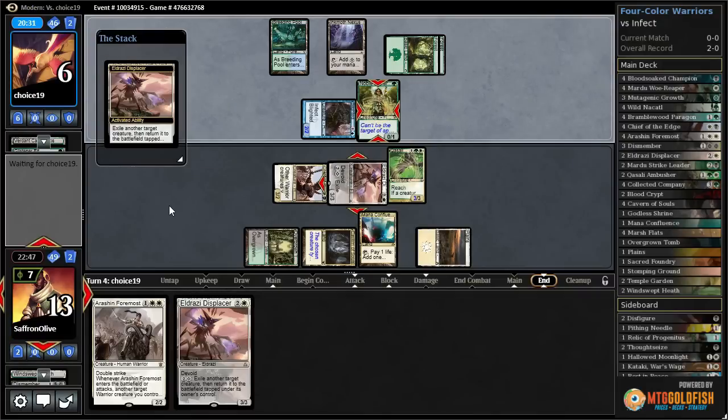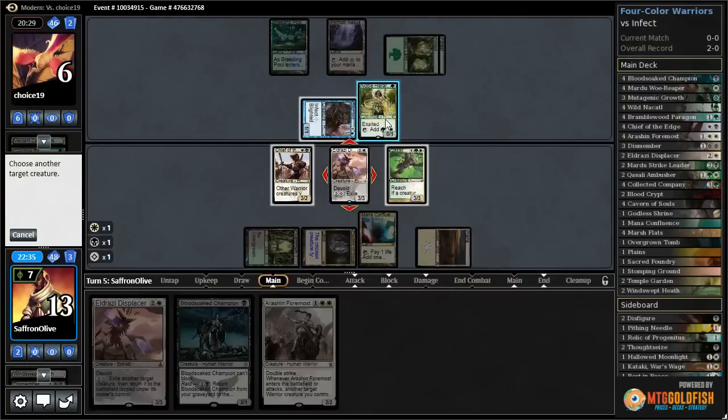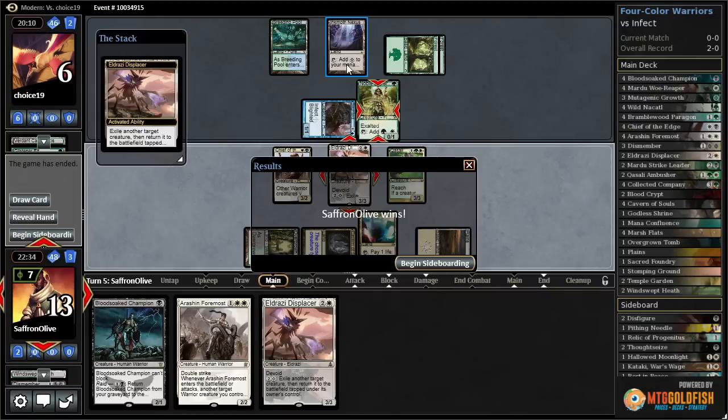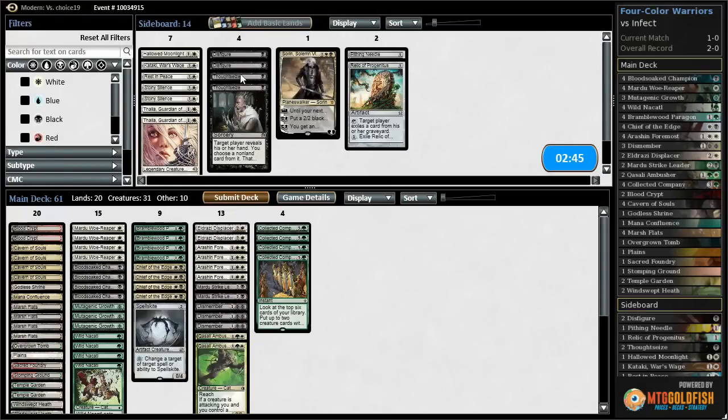Opponent uses Vines. Blink Noble Hierarch again — this way if they use Vines they can't activate Ink Moth. They need like Vines plus Dismember or something along those lines. They've got to be able to kill a creature for one mana off Ink Moth and keep us from tapping Noble Hierarch, and our opponent scoops it up. All right, well we got there somehow.